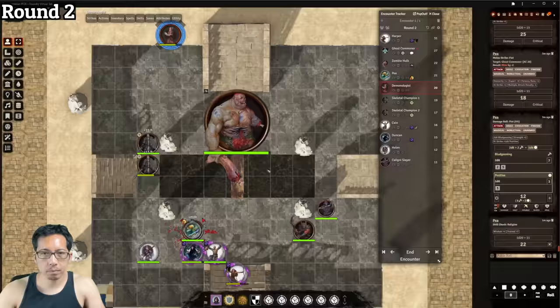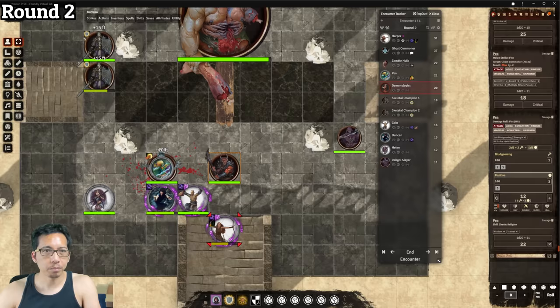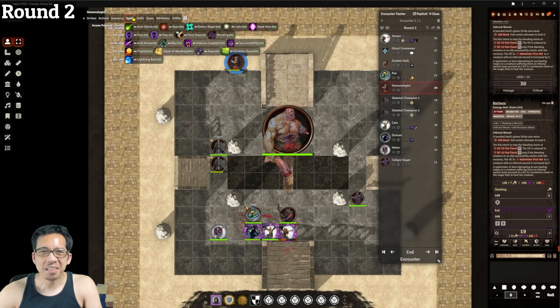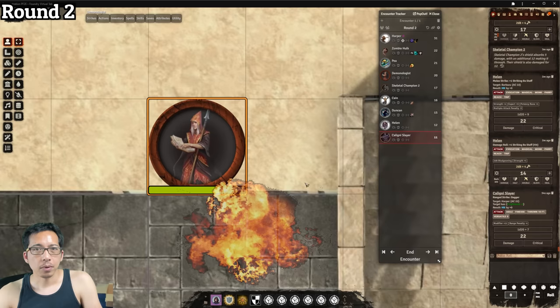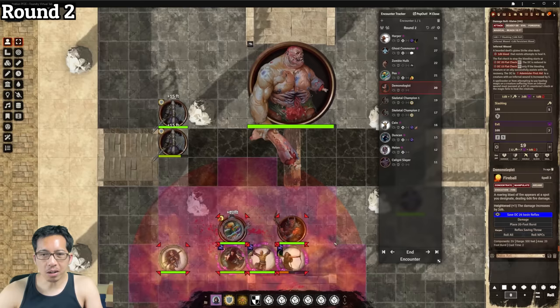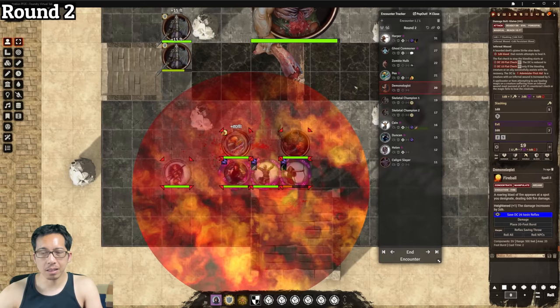The demonologist sustains his summon, giving the barbazu two more actions. The barbazu moves and attacks Harper with its glaive for 12 damage, repositioning her toward itself. With his remaining two actions the demonologist ruthlessly casts fireball, targeting a cluster including some of his own allies. The barbazu is immune to fire and doesn't care. The fireball's DC is 26, making it quite threatening given this is a higher-level caster.